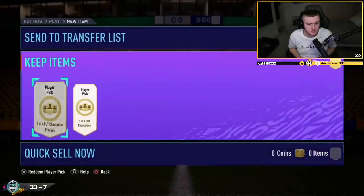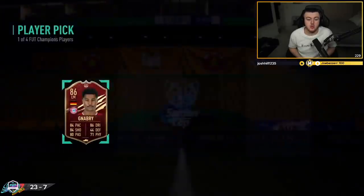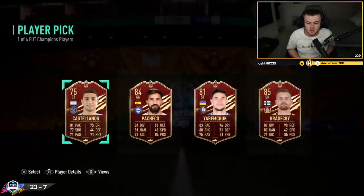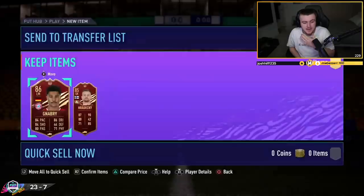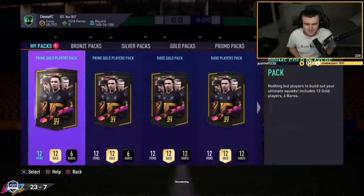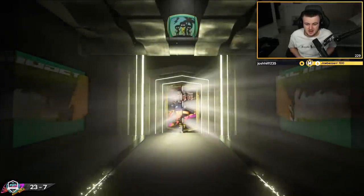We've got some more Gold 2 rewards - he wants me to open the packs as well. First player pick is Gold 2 Gnabry. Does that not sound like it just works? Gold 2 Gnabry - it just rolls off the tongue. I think it's intentional. I think EA coded it so that Gold 2 Gnabry gets into Gold 2 rewards. Nine packs to open - I honestly think you should save these packs for tomorrow - your rare players and things, save them for Road to the Final.